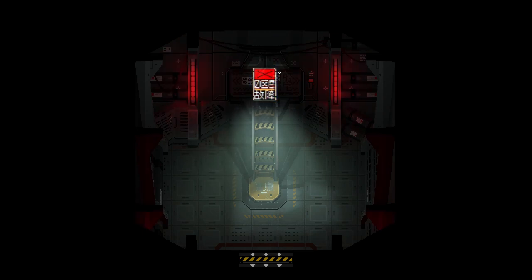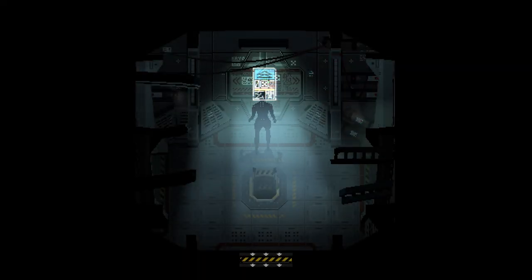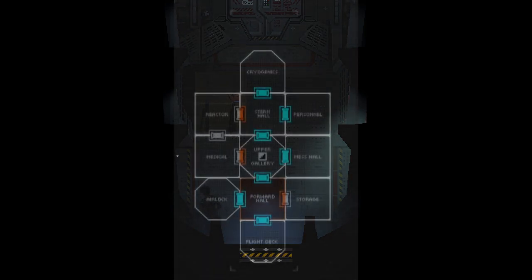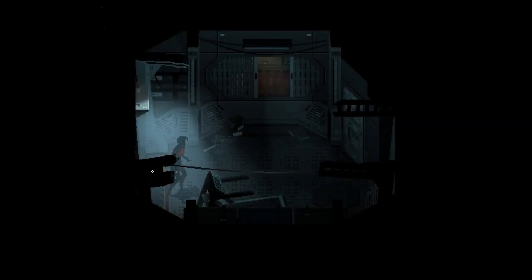Some rooms in the Penrose intro are inaccessible by normal means. However, using debug, one can teleport inside these rooms to view what's in them, or using dash map to view that they exist. Doing so unlocks 3 rooms that are not usually accessible until far later in the game, and accesses them in a state we don't ever get to see them in.